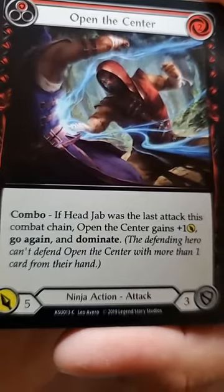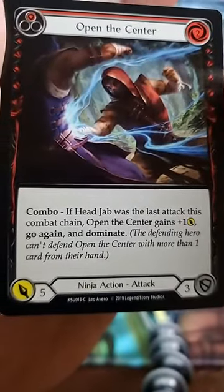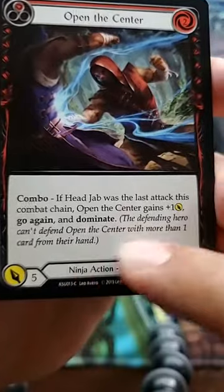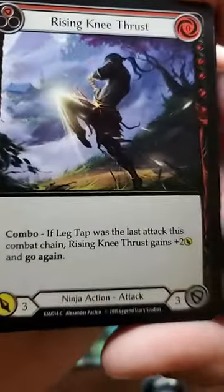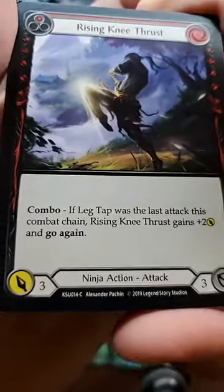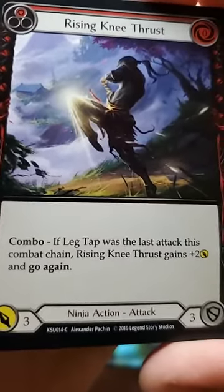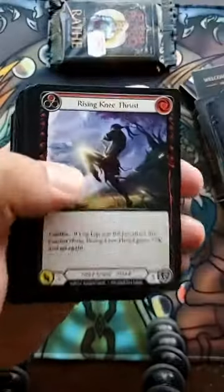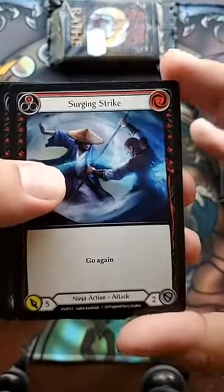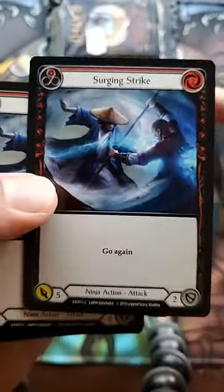So you can counter actions as well — if I play this and somebody tries to defend, Open the Center says you can't do that. I think I'm going to keep this deck together just so I can check it out, because I really want to play with this. Rising Knee Thrust combo: if Leg Tap was the last attack this combat chain, Rising Knee gains plus two yellow and go again. Surging Strike — the art looks amazing!